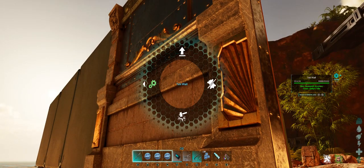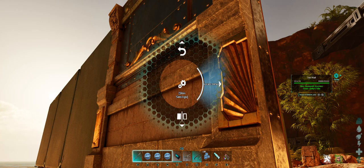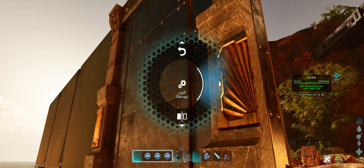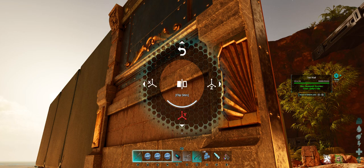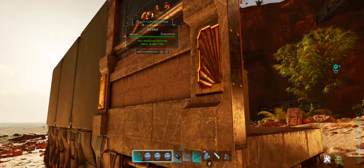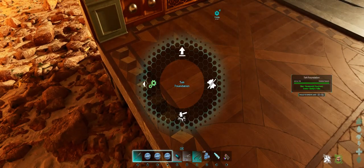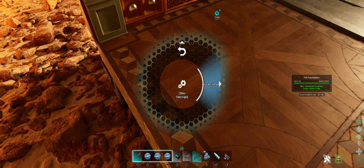Depending on the skin, you may have some options in the radial menu. If I go into my radial menu, I can remove the skin, destroy the structure, pick up, and then I have my skin settings. This one has a couple of variants: right now we're on default, there's a double wood variant, a metal variant, and back to default. There's also a flip skin option which lets you flip your skin in various ways. For the foundation, this one just has two options: default and rotated.